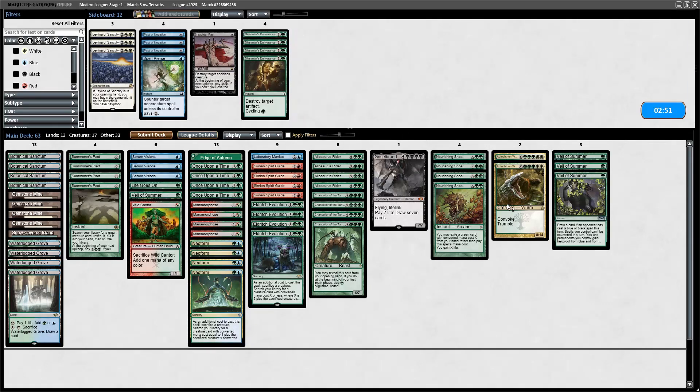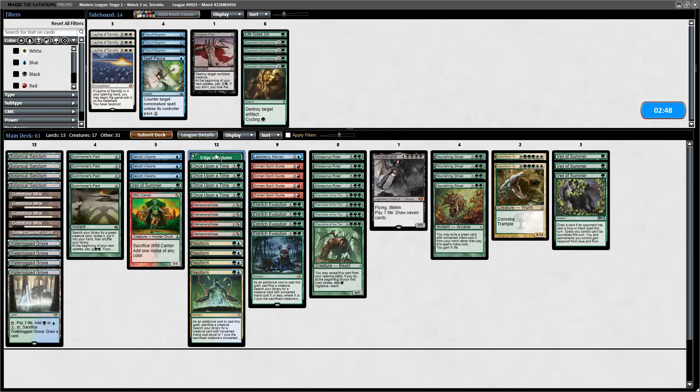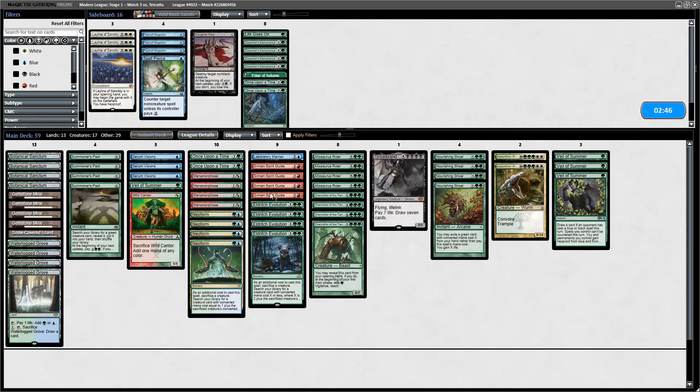Putting in the Veils once again. The question is whether I want a Dissenter's Deliverance in case they have Grafdigger's Cage. This matchup seems decent enough with four Veils that I'd rather have one Dissenter's Deliverance instead of one Once Upon a Time — just in case.